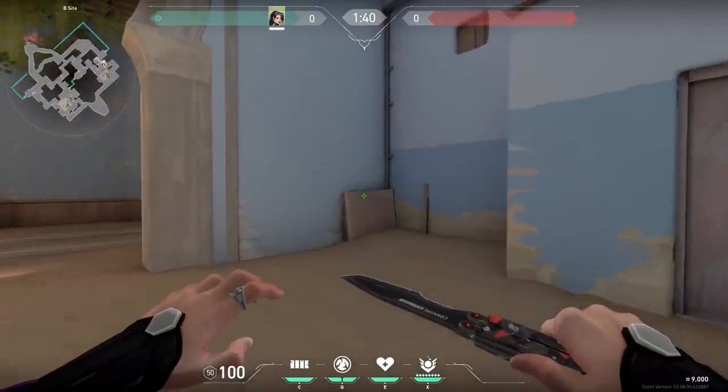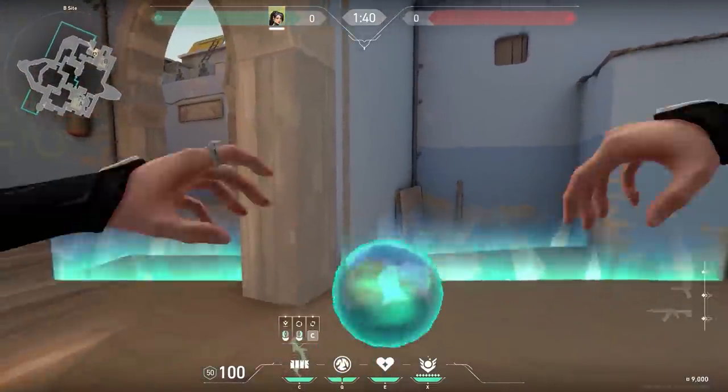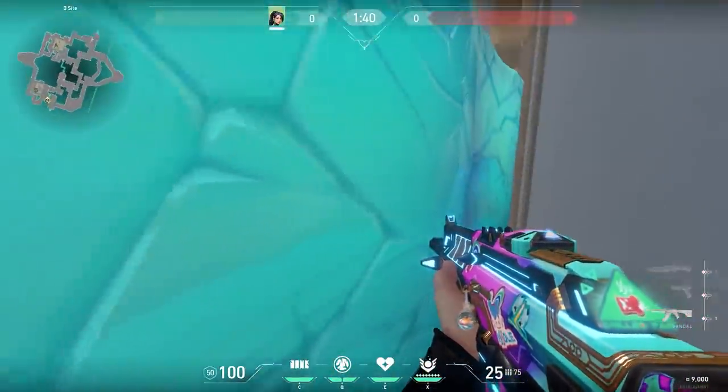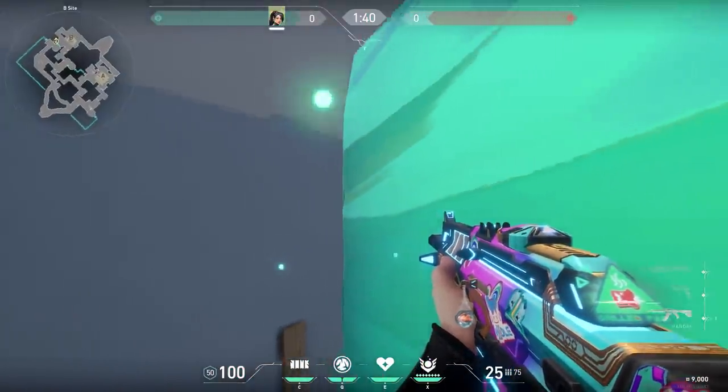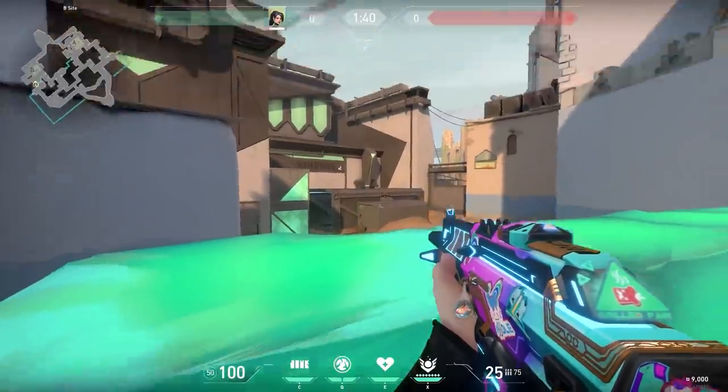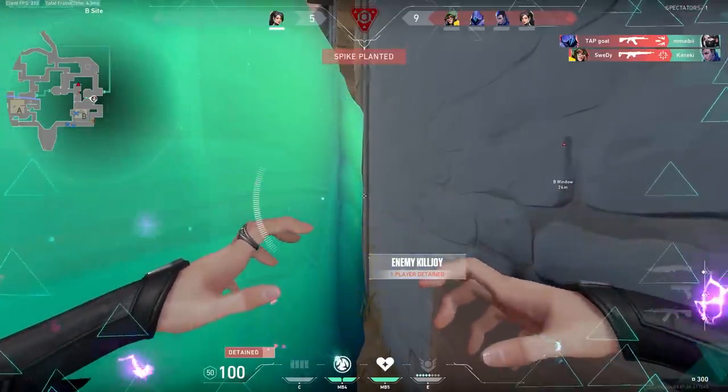Now a cool trick from Vloedlicht. On Bind, there's a wooden thing you can jump on. You can use this for a sneaky trick with Sage — just place your wall here, wait for the enemies to push, and when they're in sight, jump on top of the wooden thing and shoot down on the enemies. It's a very risky trick but can be useful, especially in half-buy rounds.